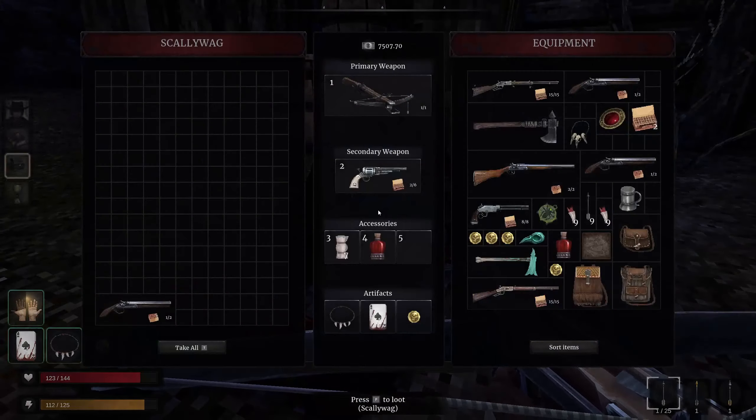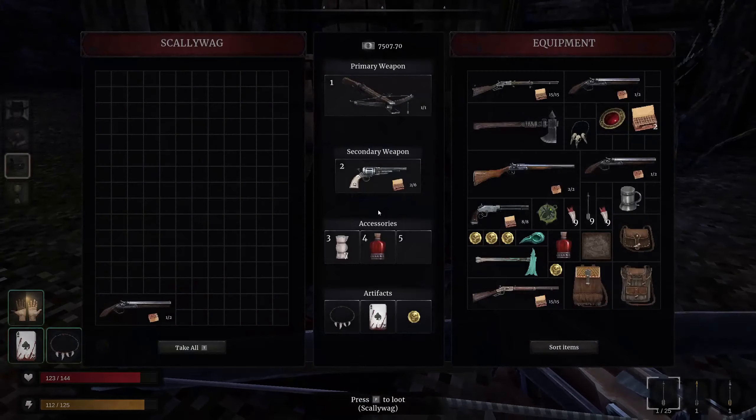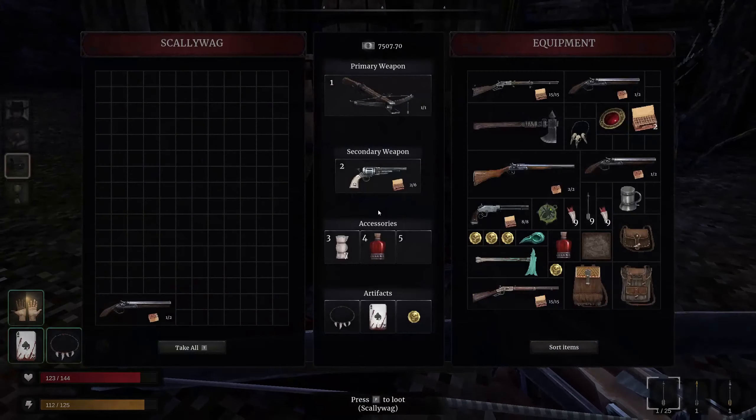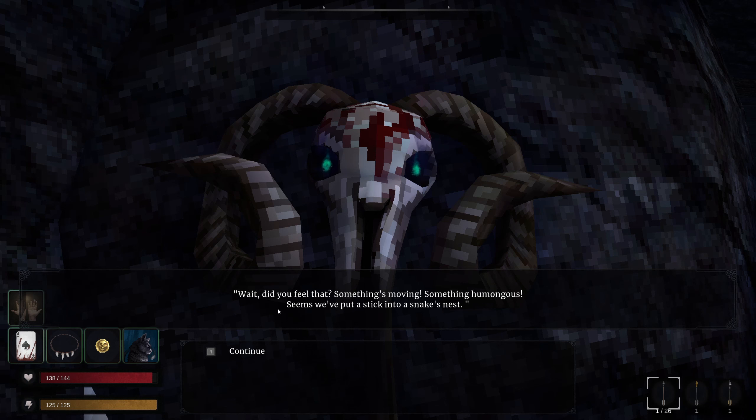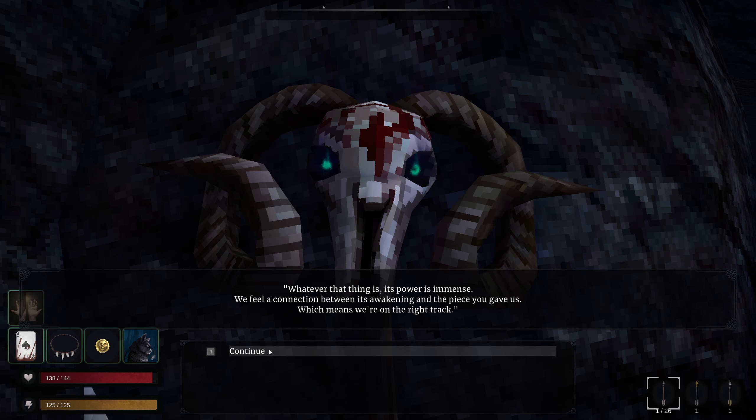Should I tell the bishop that I gave her the cure? I should probably talk about retrieving all three pieces. NPC totem dialogue: 'We sense you have something wreaking of undeath — a skull of our undead friend. Whatever dreamless sleep he dwells in, soon he will be awoken. This item will suffice. Go on, there's more work to be done. Did you feel that? Something's moving, something humongous. Seems we've poked a stick into a snake's nest. Whatever that thing is, its power is immense.'